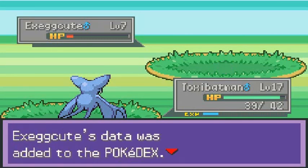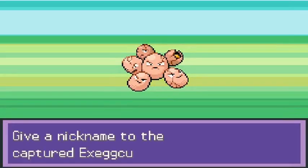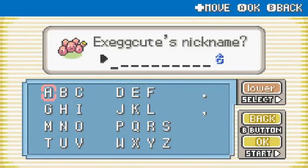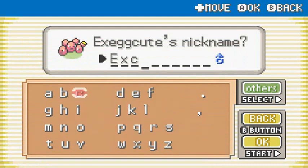We already know what we're gonna be calling this Pokemon - Execumon - even though it appears to be eggs of some sort, it was discovered to be a life form more like plant seeds. We're going to be naming this guy the same name we named him in Leaf Green, so Execumon.